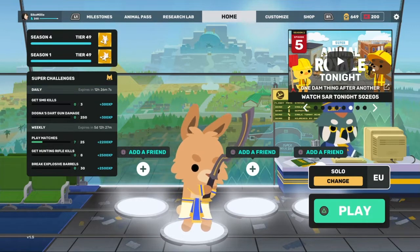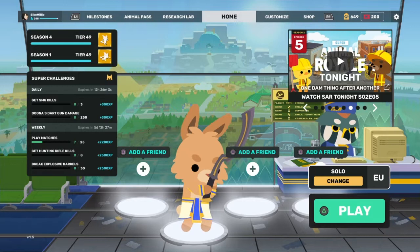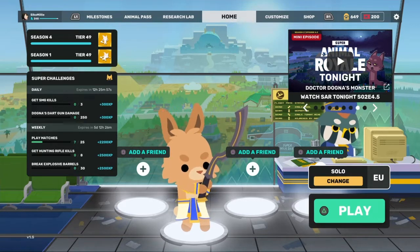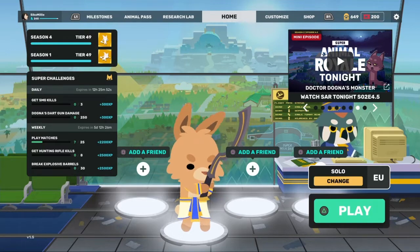We cannot grab anything from the floor or players' dead bodies outside this location, and the location we're doing today is the giant emu ranch. I'm going to keep this intro short, but if you do enjoy this video don't forget to comment, like, and subscribe — it shows me you enjoy my content and motivates me to make more.